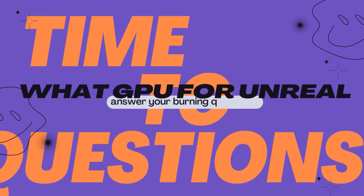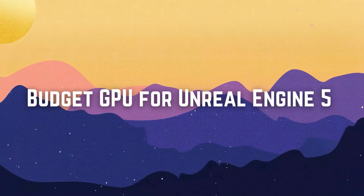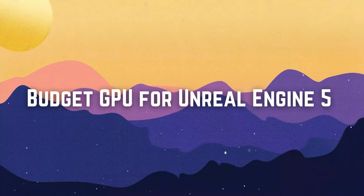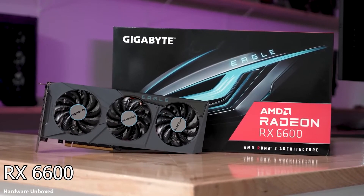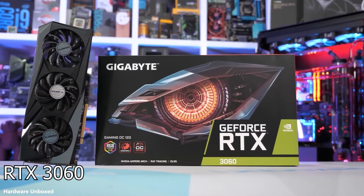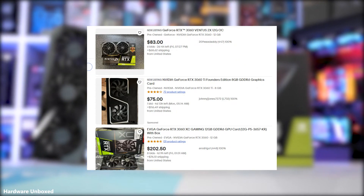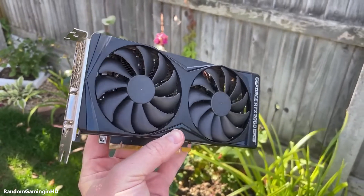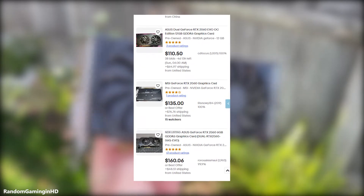Now let's talk about the main question. If you're looking to upgrade your GPU or just getting started with Unreal Engine 5, here are some recommendations based on different budgets. For those of you on a tighter budget, there are still some great options. I'd recommend looking at the RX 6600, which you can find for around $200. Another good option is the RTX 3060, available for around $250 or less — you can also try to find it used. If you're open to buying used GPUs, the RTX 2060 12GB version can often be found for under $200. These GPUs offer solid performance without breaking the bank.